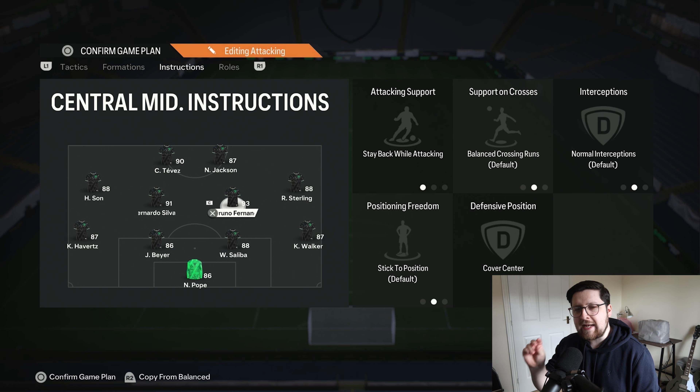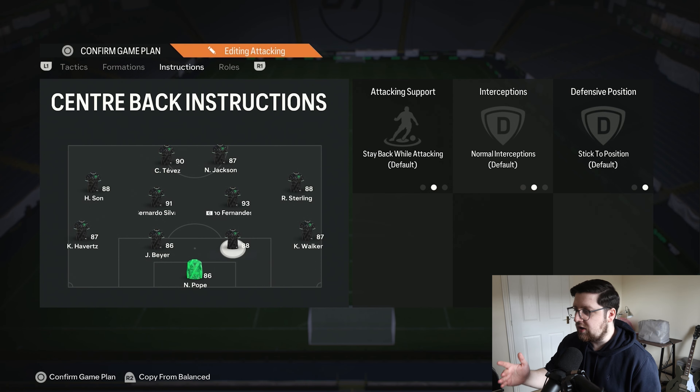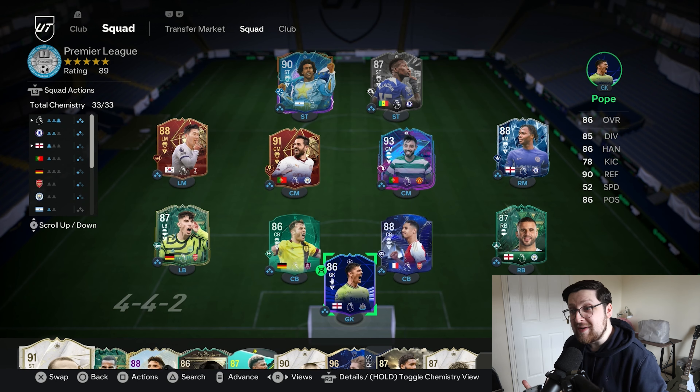You do have to be a little bit smarter in your attacks to get the overloads and find space. So if you can master it with them both on stay back, you're laughing. But if you struggle, try one on balance, and if you're still struggling, try both on balance — just remember you will be more open on the counter-attack. Both wingbacks are stay back while attacking. A solid back four is key when things are not going your way. The centre backs and goalkeeper are just on default. Probably not what you were expecting, but this minimalistic approach really works, creates tons of space, and gets the best out of key players like Tevez and Sterling.